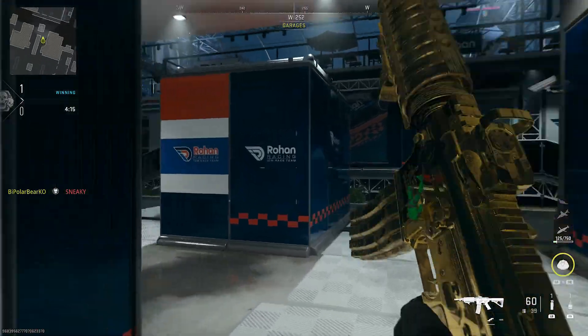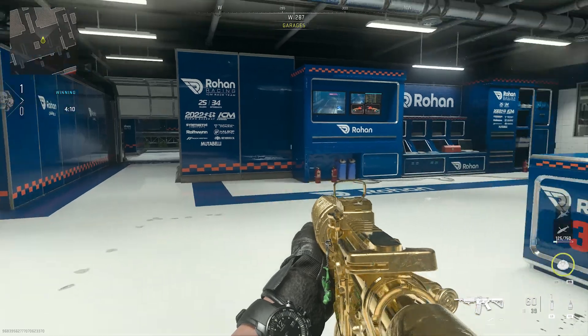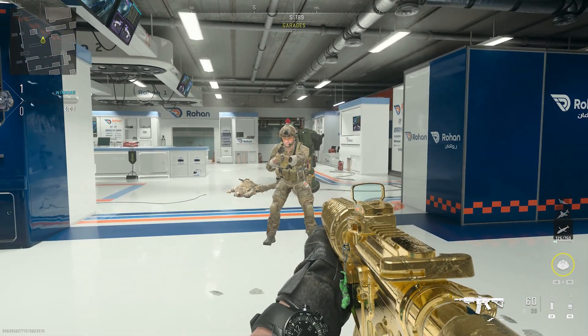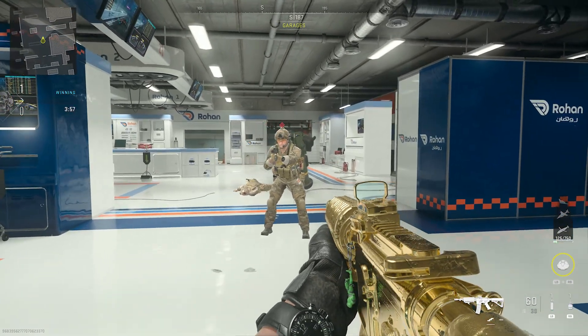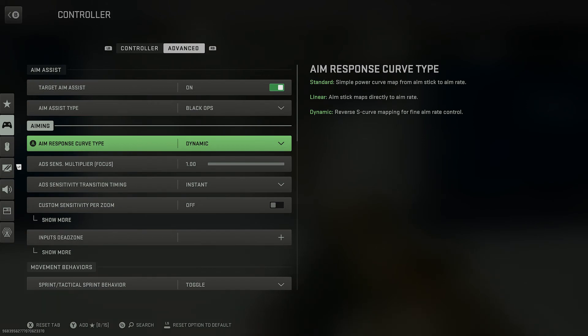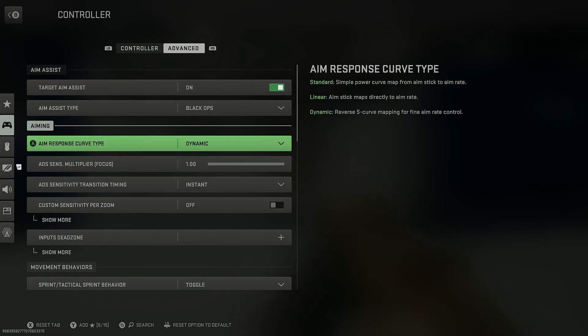I'll get Sneaky on the other side of it — if he can come meet me back in the middle. I'm hoping he's now switched his settings so you can kind of prove that I'm not full of nonsense. So basically what Sneaky's got now is he's on his standard default setting, and I'm moving from left to right, and it's probably pulling me a little bit. Now if he goes into his settings, goes down to controller, goes over to the advanced tab, goes to aim assist type, and puts it onto Black Ops, and the aim response curve down to dynamic.